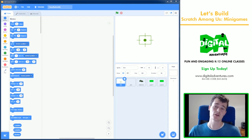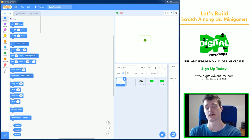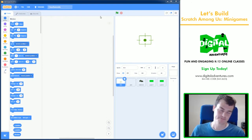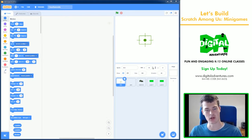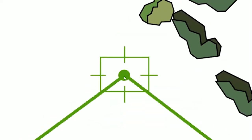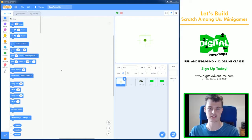Hello and welcome back to another Digital Adventures Let's Build — it's me, Jim. Today we're going to be creating an Among Us mini game called Clear Asteroid. In this mini game you have to destroy asteroids flying across the screen. You just click on the asteroids and they go away. You gotta get 20 of them. It's not too complicated, but there are some cool features I'd like to add.